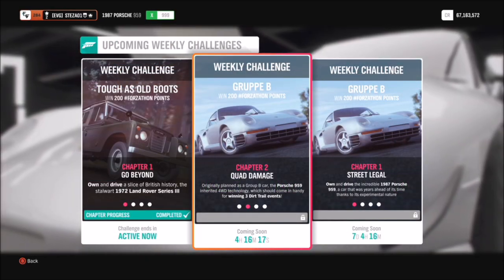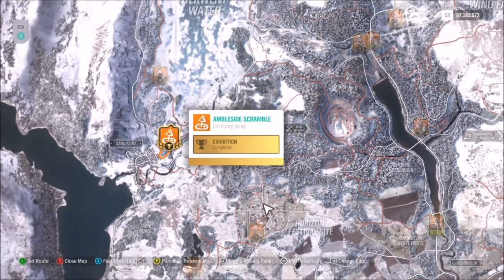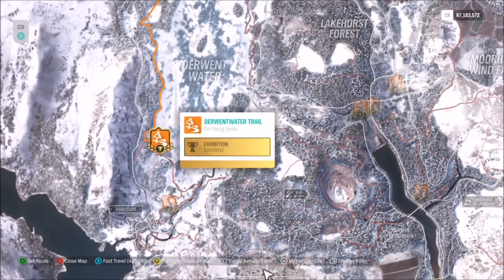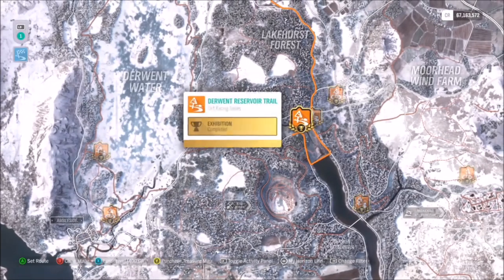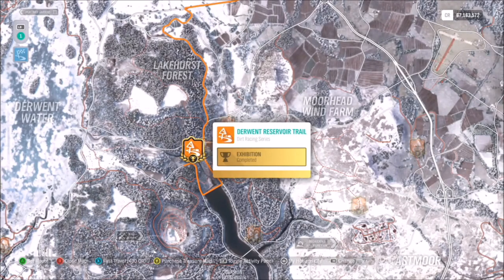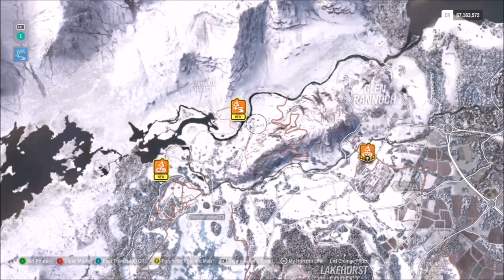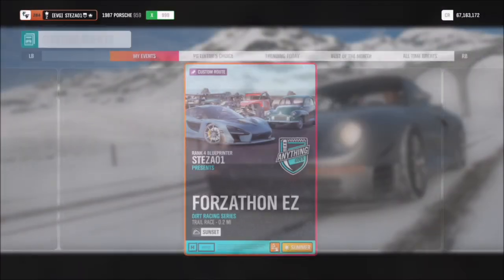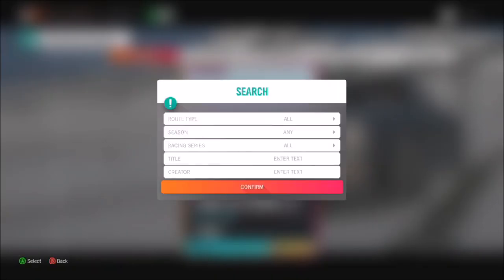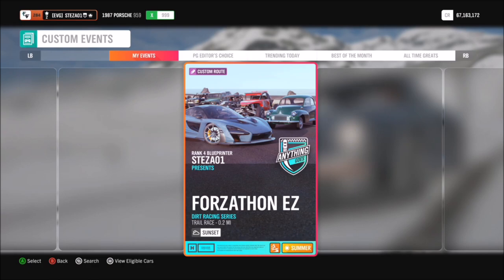The first challenge wants you to win three dirt trail events. You want to search through the dirt series races and avoid the circuit/scramble events — you want the trails, which are point-to-point sprint races. There are quite a lot of them, but since you have to do it three times, come up to the Glen Rannock Trail. I've created a race just for you, as I have for the past few Forzathons — search my gamertag STESA01 (all capitals) or type in the race name 'Forzathon EZ'.